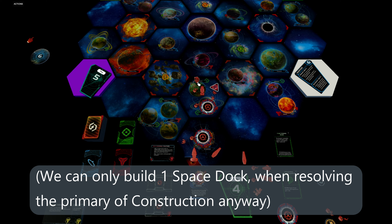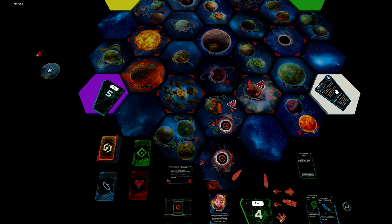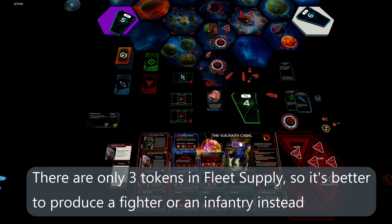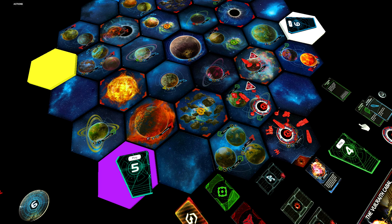We place a dimensional tail on Velnor. Since it doesn't make sense to place two dimensional tails in the same system — we wouldn't gain the gravitational forces benefit — we produce one PDS and place it on Lysis. As our third action we fly out to Rivera with our dreadnought and one infantry, getting another relic fragment. This time we're lucky: the warfare player plays his card now, so we can produce units on the secondary in our home system. We spend a token from our strategy pool and use Self-Assembly Routines to place a mech on Aceron.